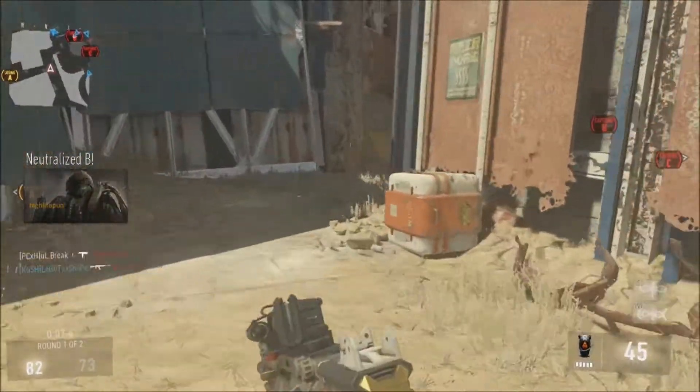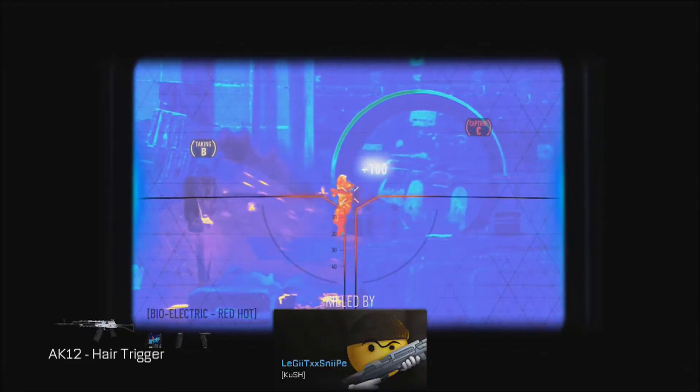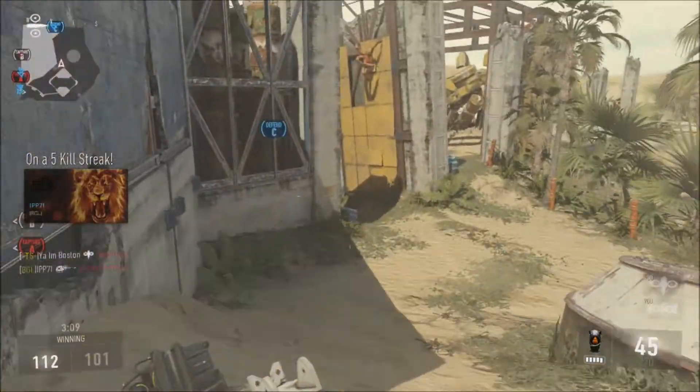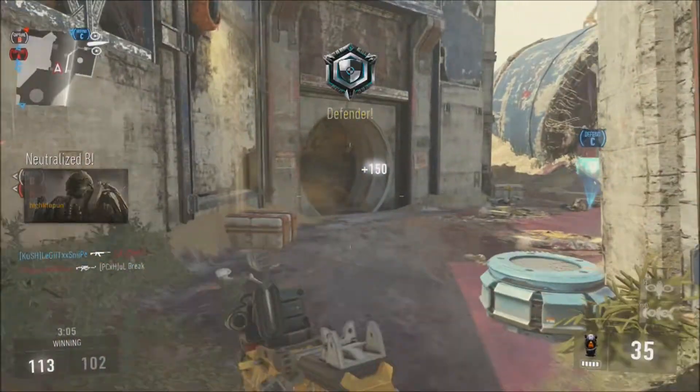For our exo ability you can use exo overclock. I use this class setup basically in team-based game modes, so exo overclock is a good way to get to cap spots in domination, run the uplink ball really quickly, or even run the flag really quickly. For our scorestreaks, we're using the UAV with the scrambler and threat detection.